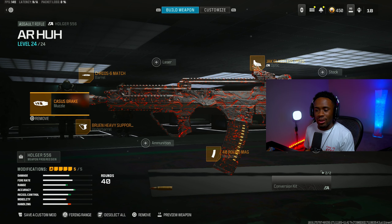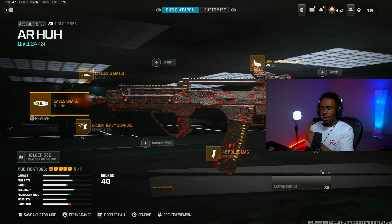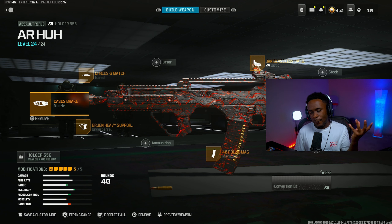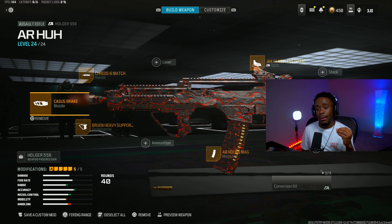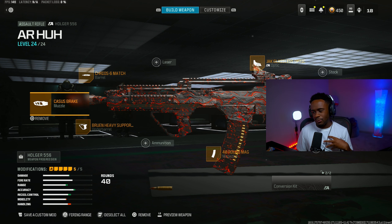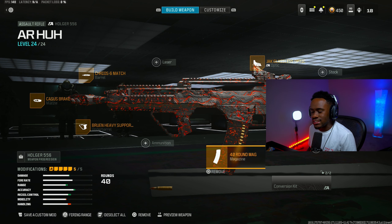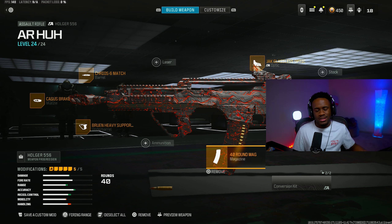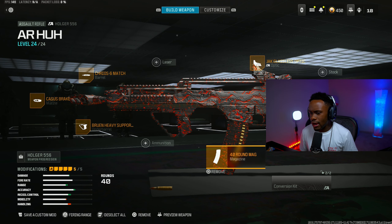For our third loadout, we have the Hogar 556. This thing was going to be the meta not too long ago, but a lot of guns just got moved up to be a little bit better. In my personal opinion, the Hogar is still good. The only downfall is the magazine — you're only getting 40. If this thing came with a 60-round mag, it would really be crazy.